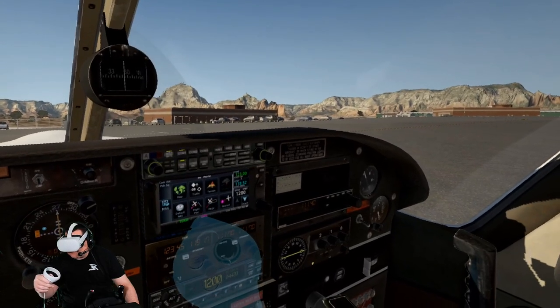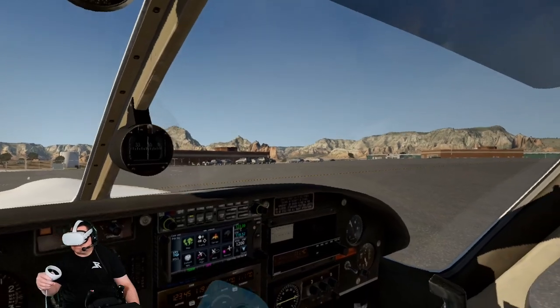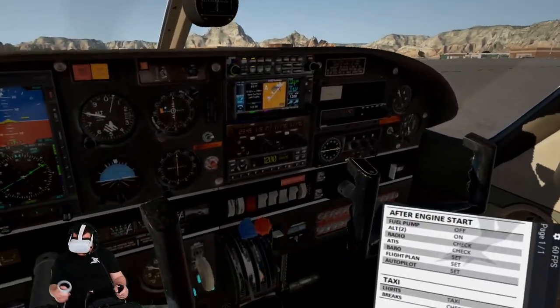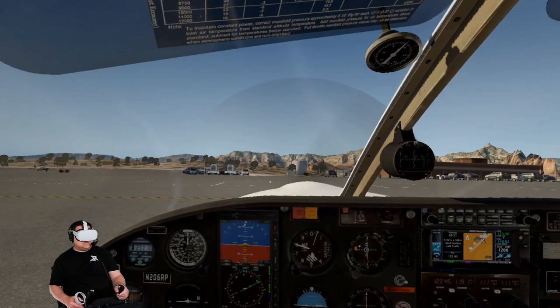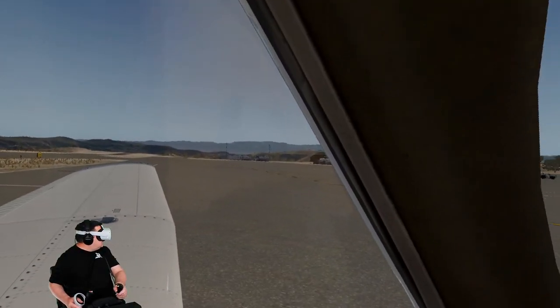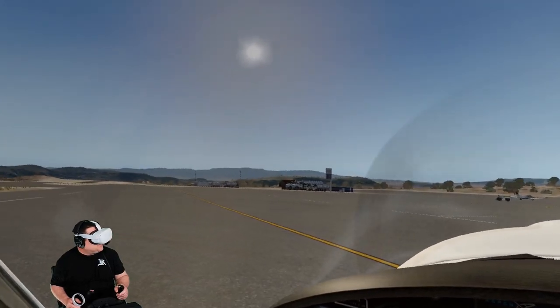Wind is zero six zero at six, so we're taking off on runway three. I'm going to head down there. I still got to do run-up and stuff but I will follow you. I'll see a run-up apron down there — that's generally where you do it. Well, there's also a big hill, so it could be down there.